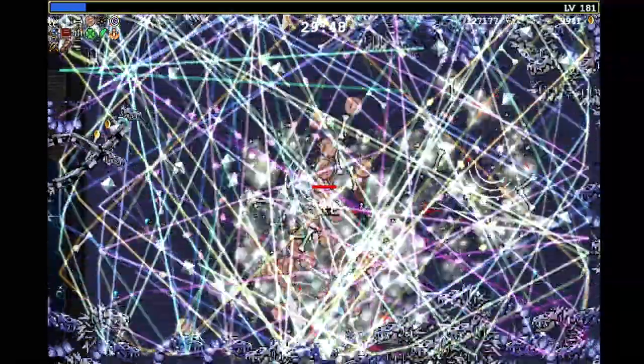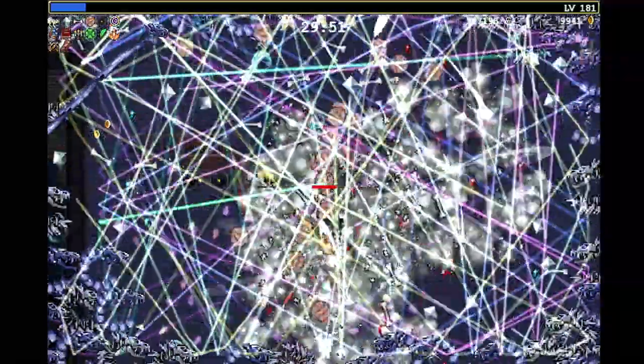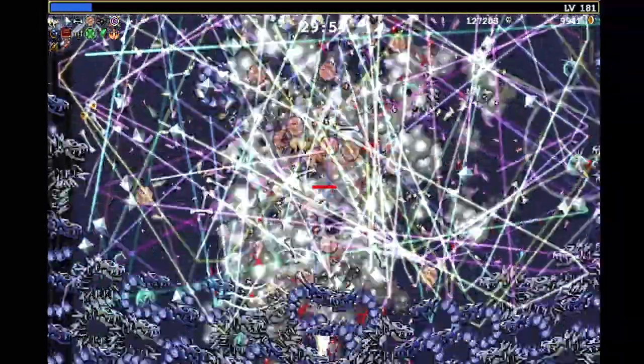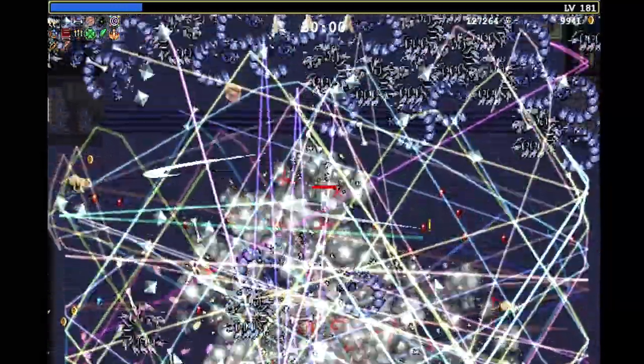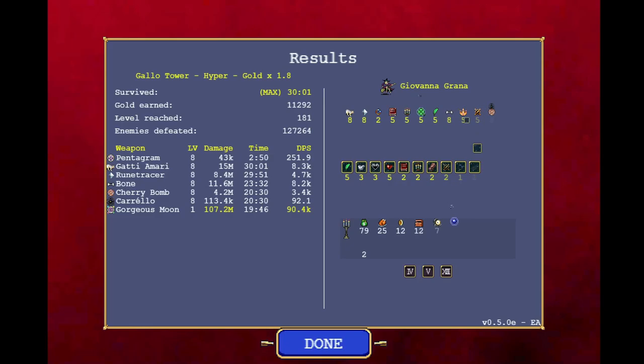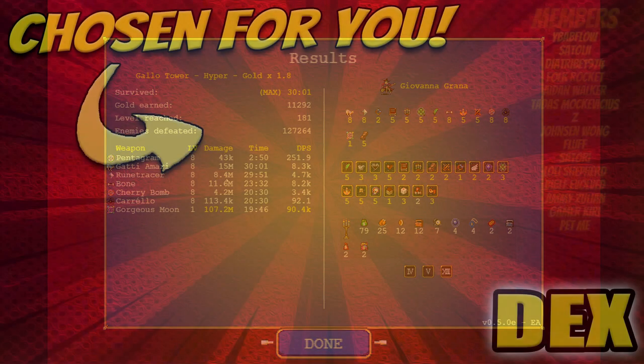We might actually hit the Drowner again with the next Moon blast. We'll just die here immediately — there we go. Well, 107 million — gorgeous. We don't count that. Carello — I was thinking it might actually be on the same level as Moon somehow. The rest is as expected: 15 million from the cats. And Bone was actually really good — Bone was better than Rune Tracer! What?